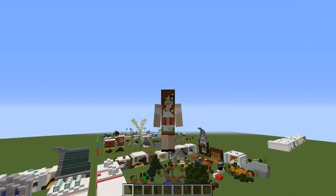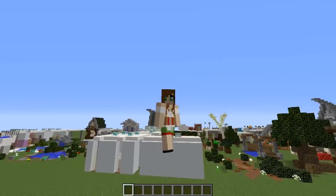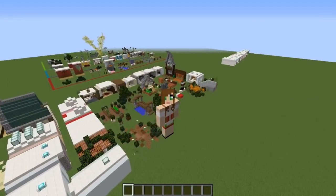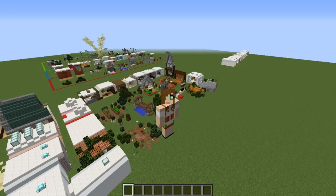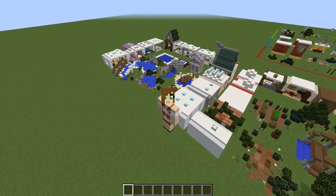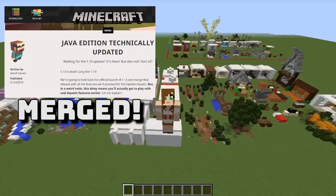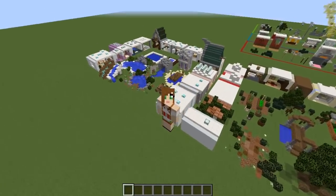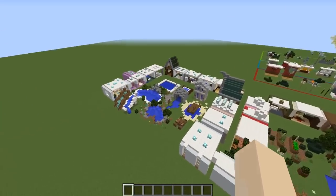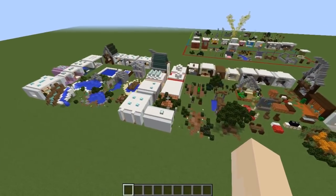If this video looks familiar, you might have noticed that the first half I actually did back in November. Back then, 1.13 was originally meant to be only a big back-end update for Minecraft — more the tech side of things. They were going to release trapdoors and a few blocks, which is why I did that video first. But then it was announced earlier this year that the 1.14 update aquatic would merge into 1.13. If you've seen my first video, feel free to skip to about 13 minutes 55 seconds where I start on the purely aquatic update stuff. Otherwise, I'll start on the original side with trapdoors, bark blocks, and all kinds of things like that.